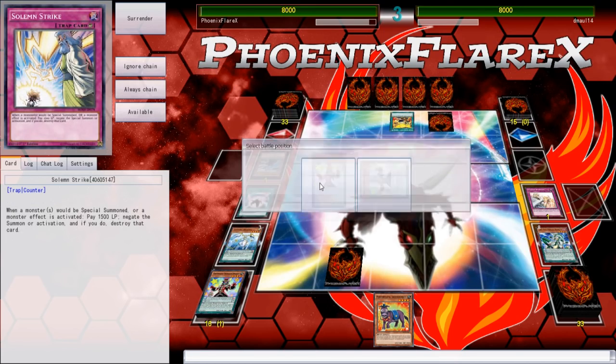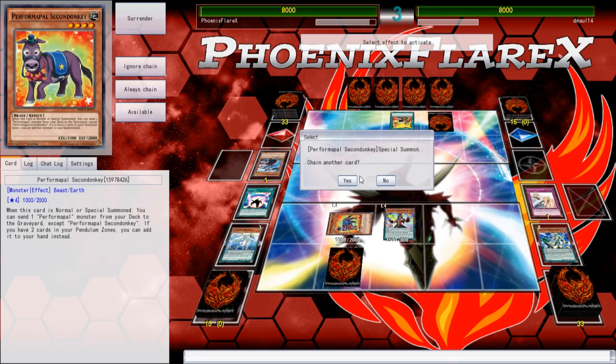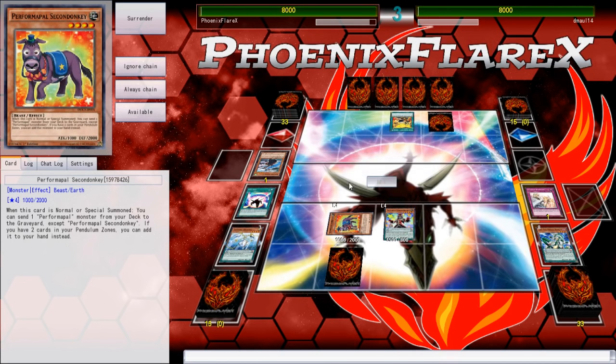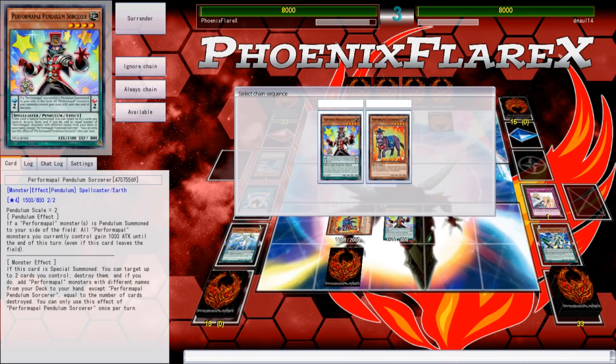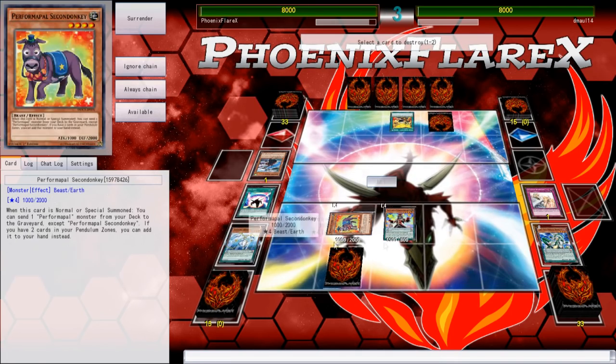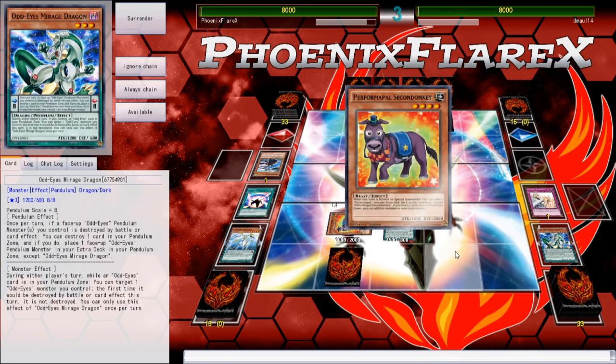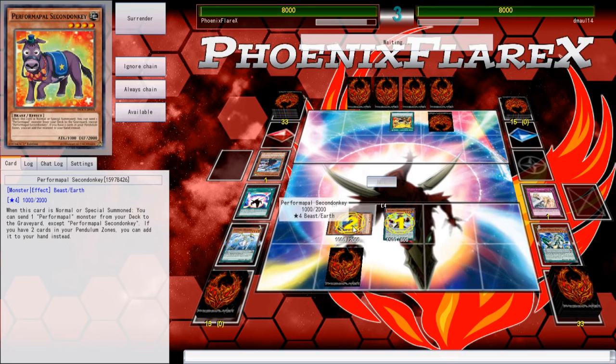So what we'll do is we'll Pendulum these two, because Donkey does get its effect when it's Special Summoned. I do not wish to negate my own Pendulum Summon. We're doing Chain Link 1 Sorcerer and Chain Link 2 Donkey, because the scales have to be up for the Donkey to resolve. And I'm just going to target Mirage Dragon — I'm not going to target another one, because I'm getting a search off Donkey anyway.